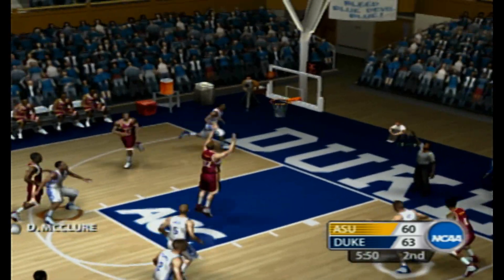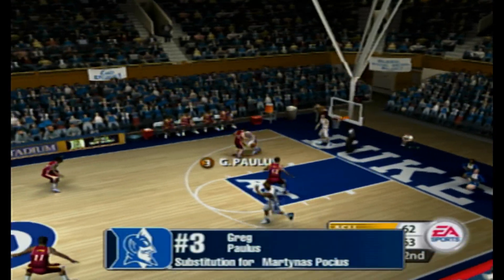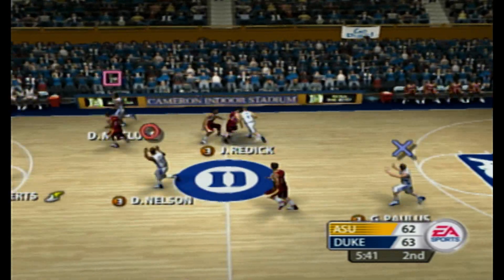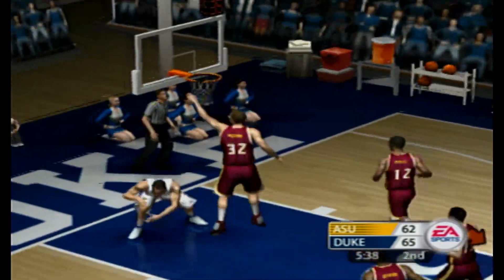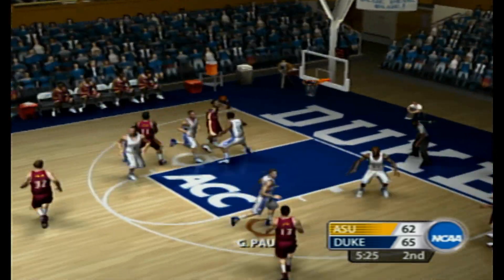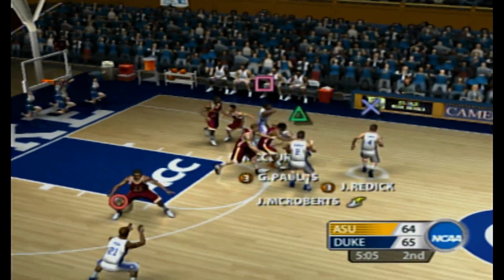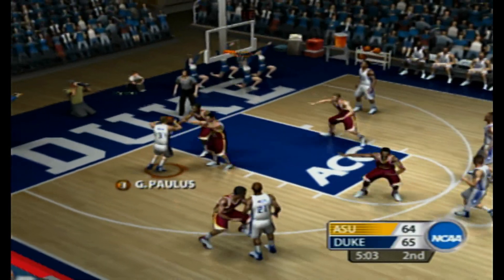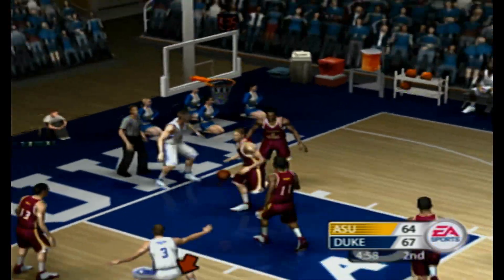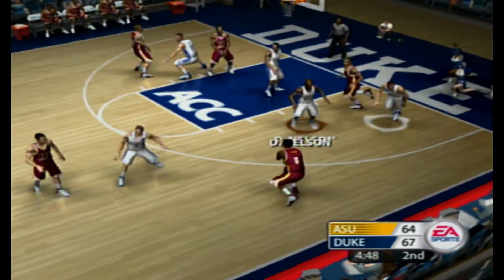They'll go for three — way off target. Vaughn for two, here after the timeout. Number two for two. He shoots it. They set a pick to get him free for the trade. There's a high percentage shot. He uses that big frame to set the end screen.